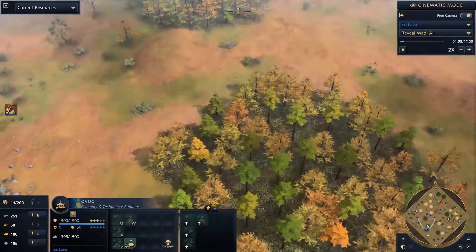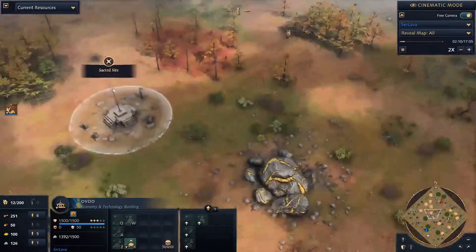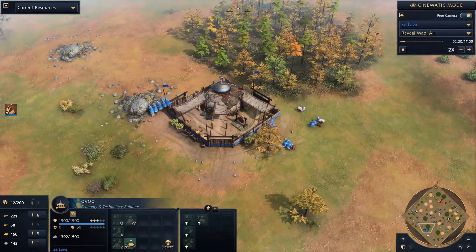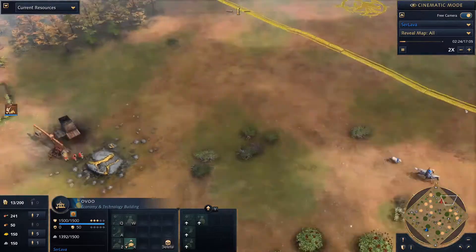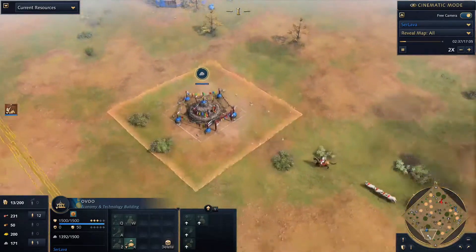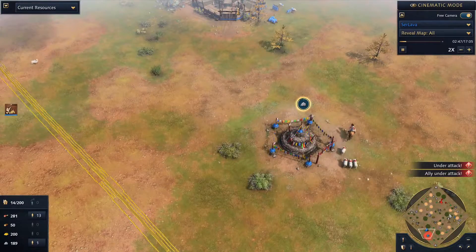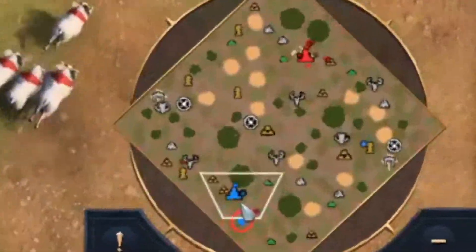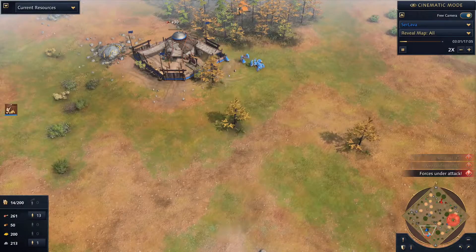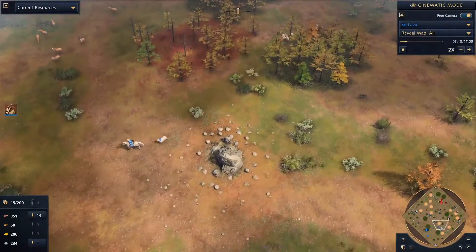Players typically don't expect a head-on assault right at their base when you're playing Mongolian. You'll notice here that I've been dealt a pretty terrible hand — I have one sheep right here, one berry bush that's close to my base, a couple that are very, very far away, and the deer are just so far away. But it doesn't really matter — I don't need a lot of food for this build.